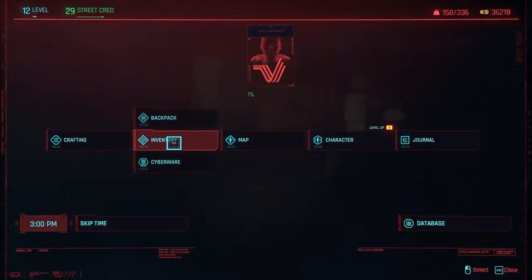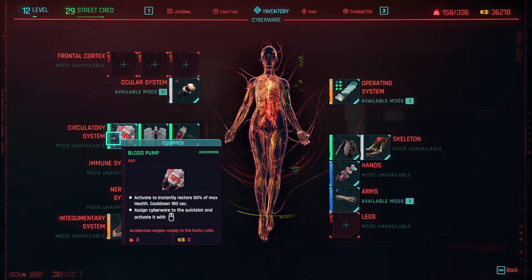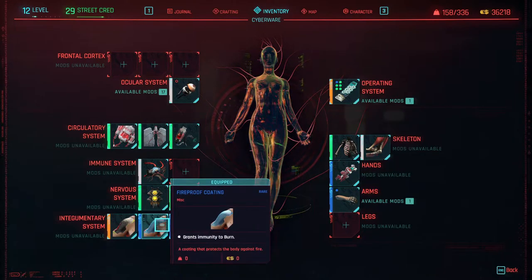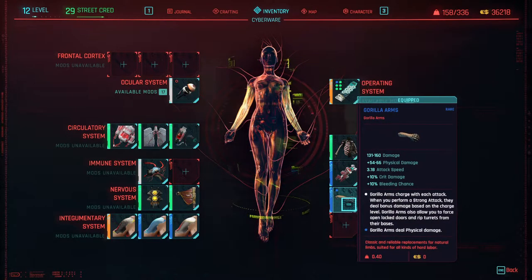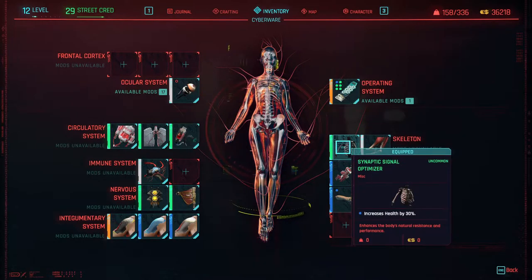I'm gonna make it a habit to show cyberware before a gig starts. I have the mantis arms but I'm just wearing the gorilla arms, so if the gig or mission requires blunt and you can't kill them, I can use this. It's also for weapons — if your weapon has smart targeting, it homes on targets.